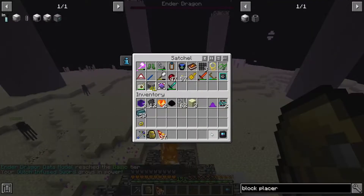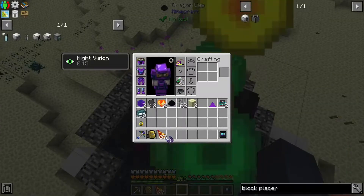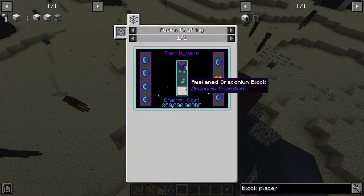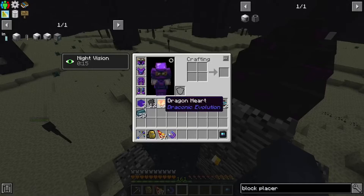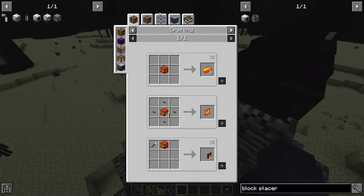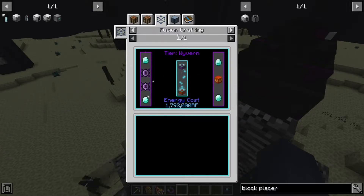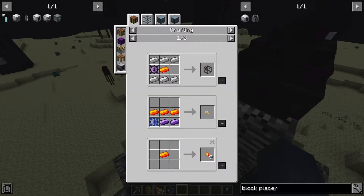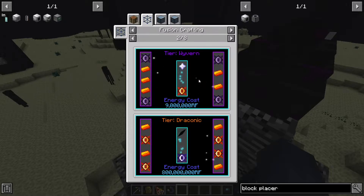This is our second dragon down, and this one actually dropped draconium — a painfully slow way of getting draconium ingots. Let's put all of these away, turn off my magnet. The dragon hearts — the only use for them is to make awakened draconium blocks, which we are gonna need. We only need a few crafts for the draconic fusion injectors, and if you want armor you'll need those too. We're gonna need awakened cores — not chaotic though.